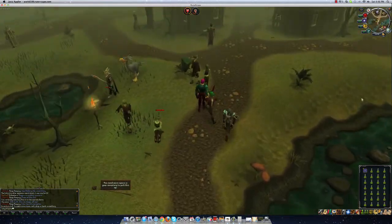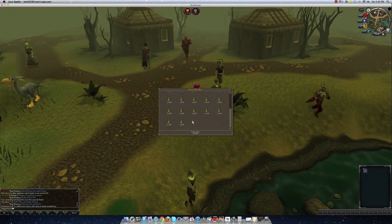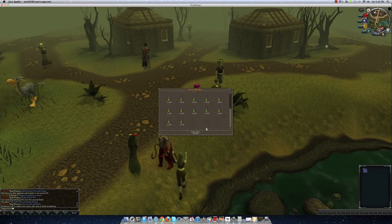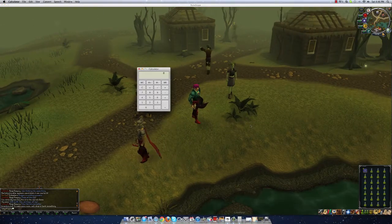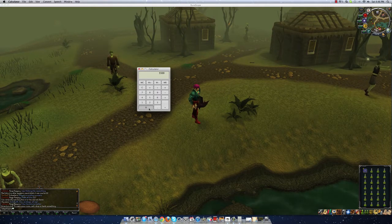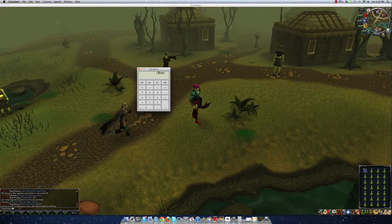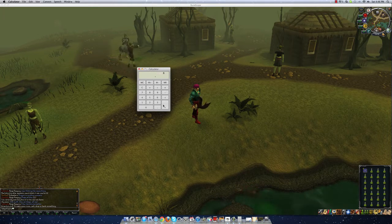Let me go ahead and price check this. This is 27 Sacred Oil three-doses, and as you can see that's 56,000 GP. That took under about two minutes, and of course it'll probably take you another two minutes to bank, so let's just say 55K per four minutes. 55K times two is 110K, so we can round that to 110K per eight to ten minutes.